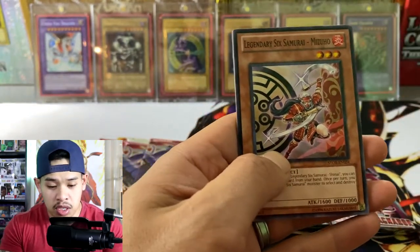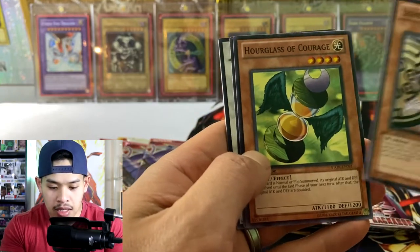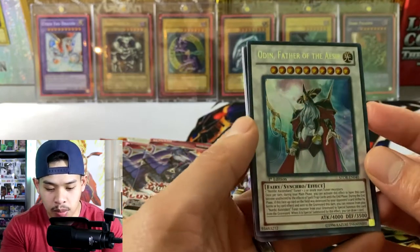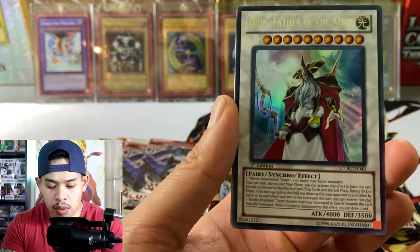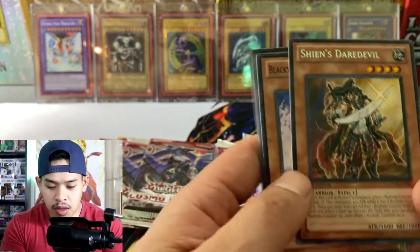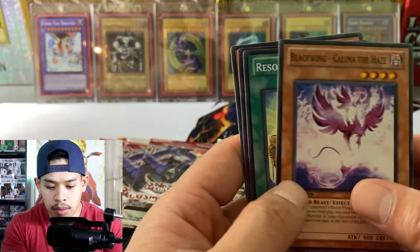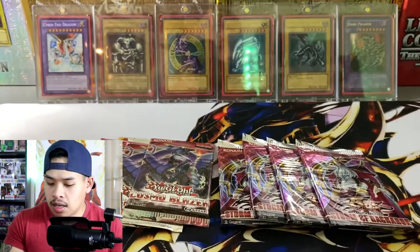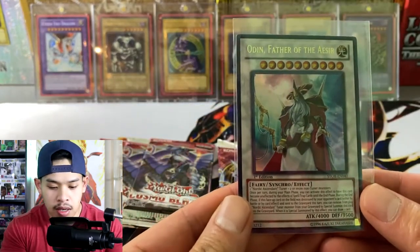Smash that like button to send us some luck! Alright, we got Legendary Six Samurai, Hourglass of Courage, Top Runner, and Odin Father of the Aesir. I got scared for a moment — I thought this was going to be the ghost rare. We can get a ghost rare of this card as well as an ultimate rare, but we just pulled the ultra rare, which is still a pretty epic pull. An ultra rare on the first pack — I'll take that! We also got Shien's Daredevil as our rare, Black Wing Resonator, Engine Nordic Relic, and Kagamusha of the Six Samurai.